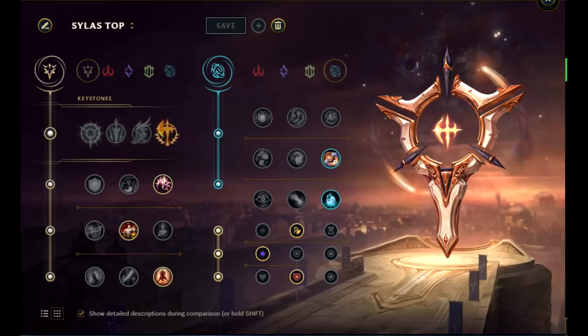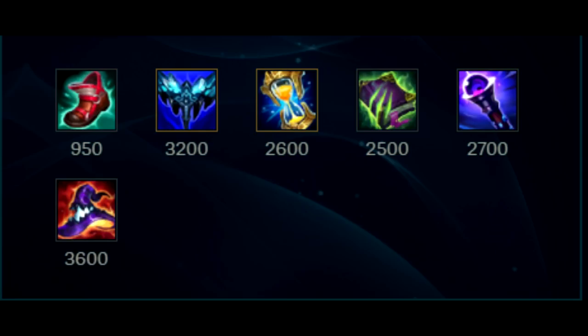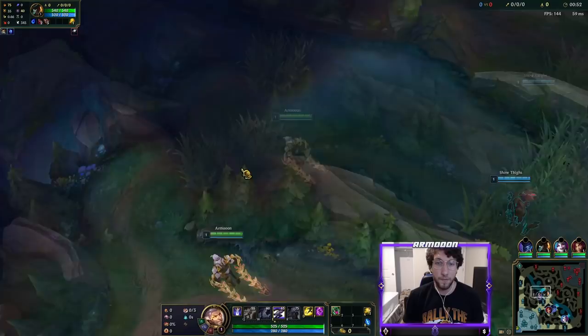We also want to go Attack Speed for the CSing, Adaptive Force, and then Armor or Magic Resist depending on your lane. For the build, you're going to want to go Ionian Boots of Lucidity, Everfrost as your Mythic item, Zhonya's Hourglass, Morellonomicon, Void Staff, and Rabadon's Deathcap to top it all out. Leave a like on the video if you like it, comment down below what you think about Silas Top, subscribe to the channel if you haven't already — it's free, it's easy, and you can always unsubscribe later.